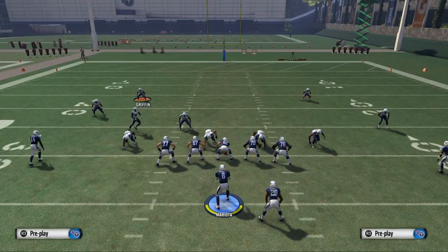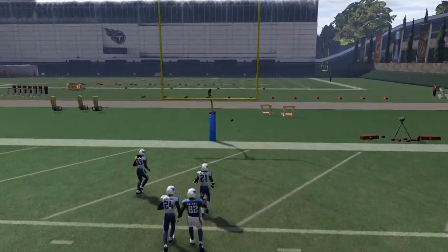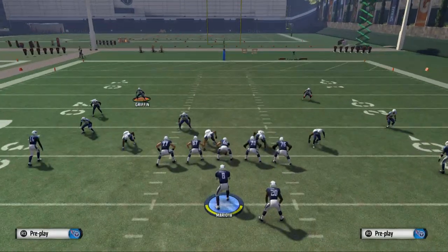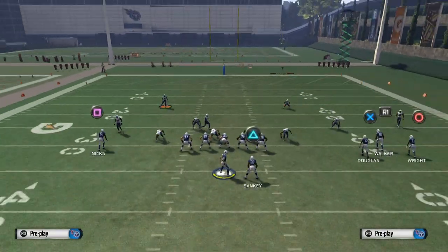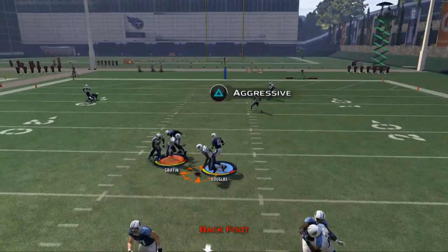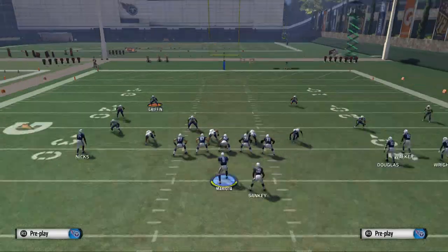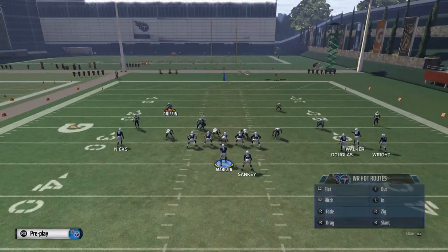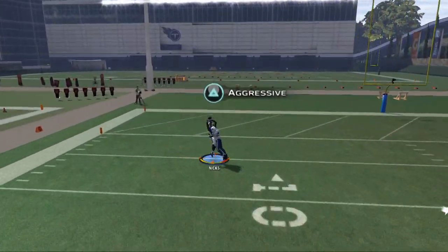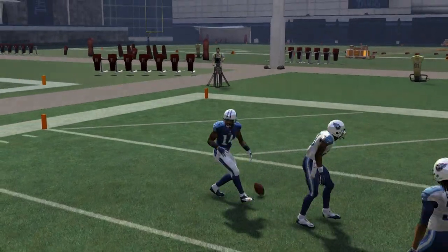That is how to throw a high pass lead and take advantage of the passing trajectories in this game. You don't necessarily have to throw those only on streak routes — you can throw them on anything. You can throw them on post routes, even trail routes. All of those routes can be high pass caught, but it's most effective on the streak pattern, most effective in one-on-one coverage where his icon lights up and you get a nice opportunity to go up and make that big catch.